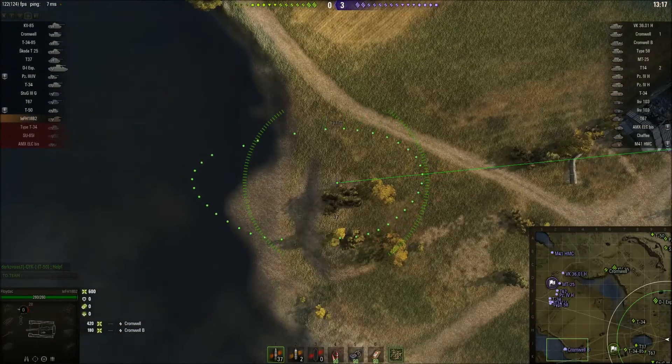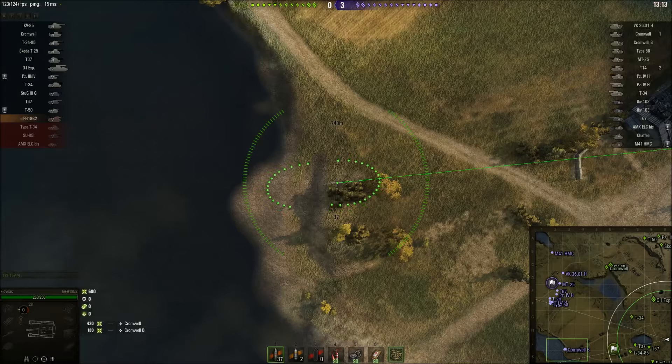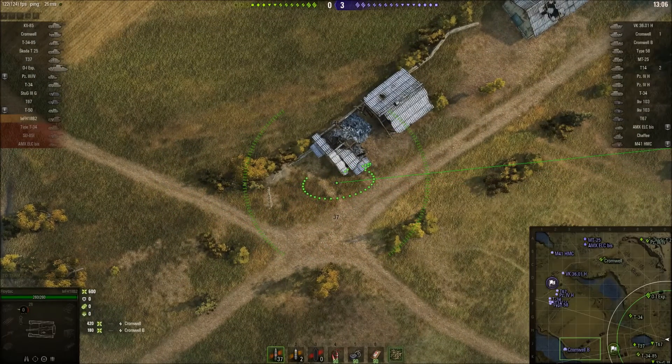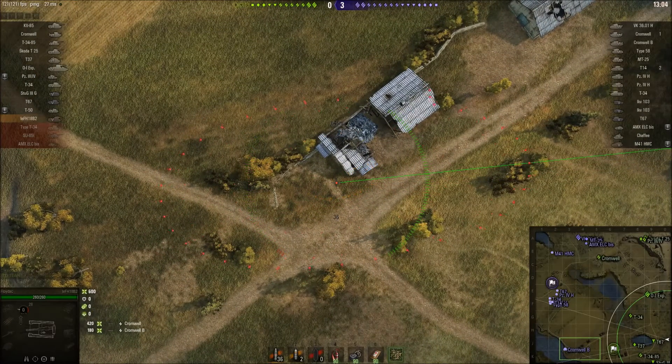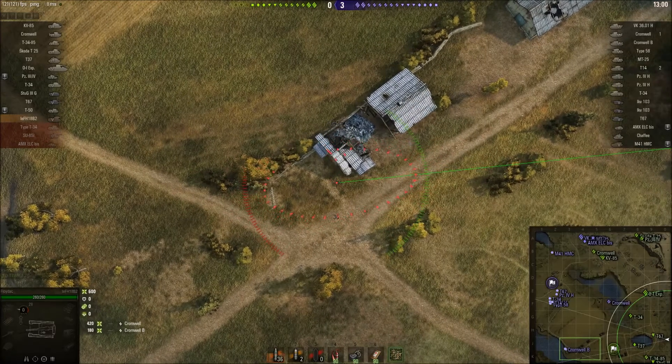Switch back to the other view and if we keep an eye out just above the minimap — there we go, a tree goes over and some fencing, then he knocks another bit of fencing down. So I'm guessing he's making his way to the corner of the building. We put one in and we hit something — there was no splash.